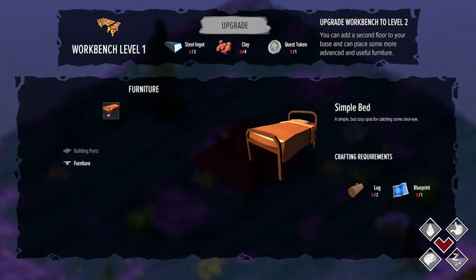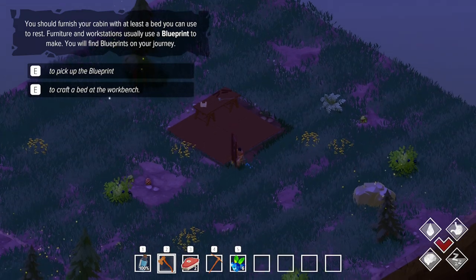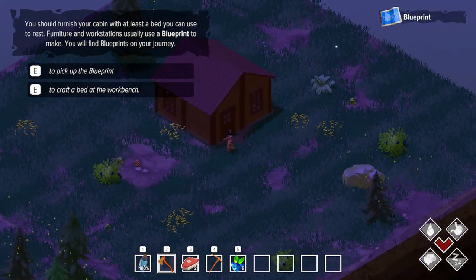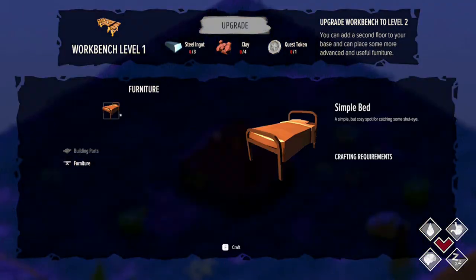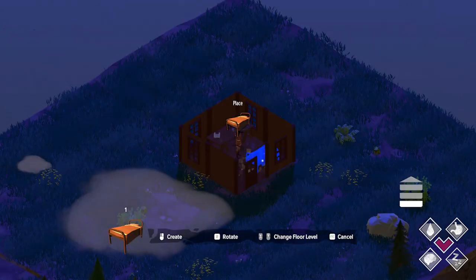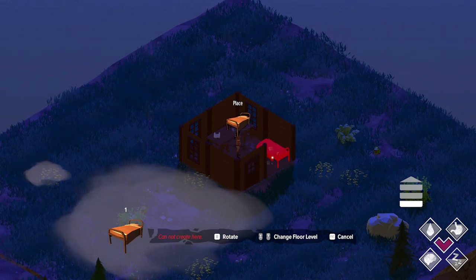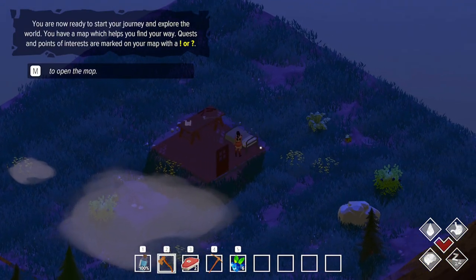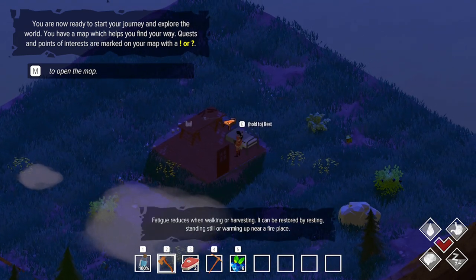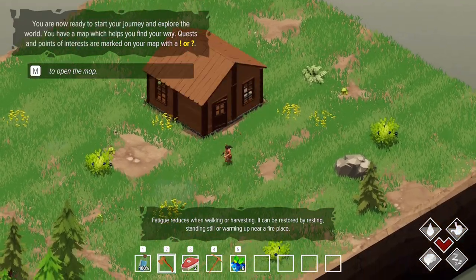Now let's make a little bed. I need more logs and a blueprint — oh, it's actually on the floor right here. I like how you can really place furniture freely without a strict grid. Now I realize my cabin is actually really small. Let's sleep — I'm at about 50% fatigue right now. Okay, it's morning now and my fatigue is full.